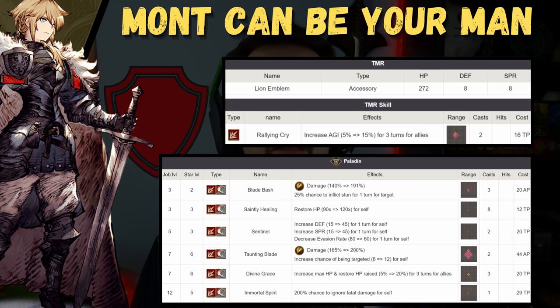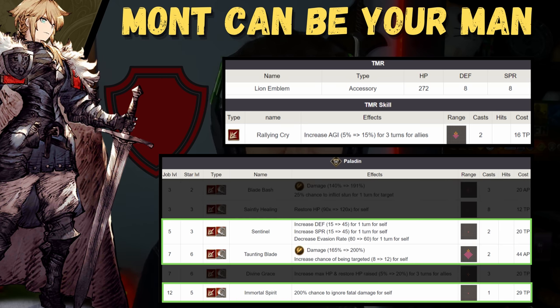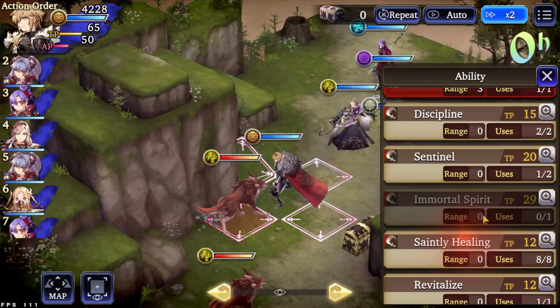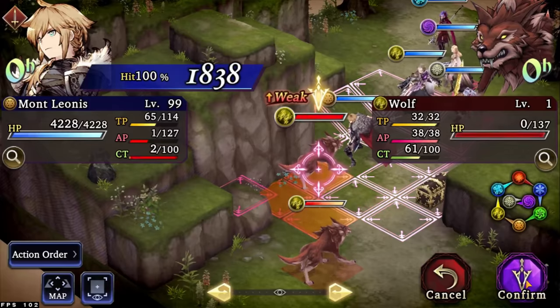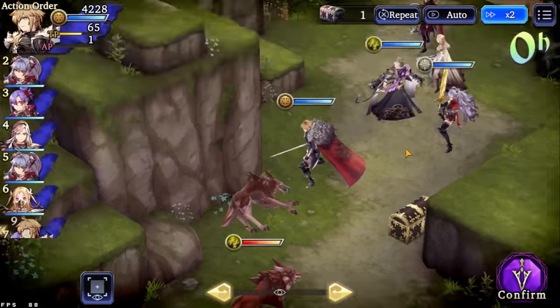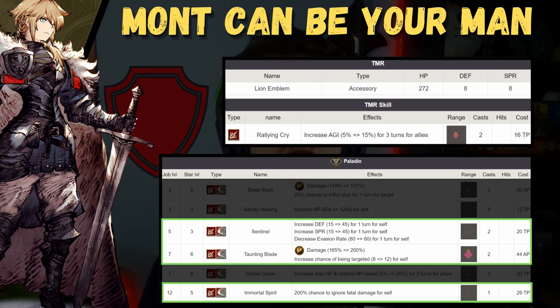Mont is a great unit. One of the things that makes him great is his Paladin sub-job. He has access to the key tank things you really want. He has Immortal Spirit, which will let him come back to life once. He has Taunting Blade, so he has a way of gaining aggro. And he has Sentinel. I don't think you should worry about making your first investment a tank, because the game hands you one. If I was new, I would level Mont straight away and he'd be my main tank, until maybe a collaboration tank came out later, or UR Mont comes out in a few months. Mont's a great MR unit — he even has a limit break. I highly suggest investing in this unit for your tank.